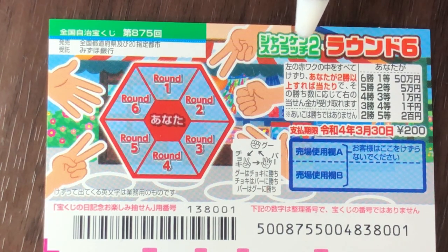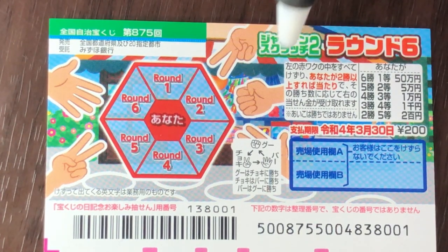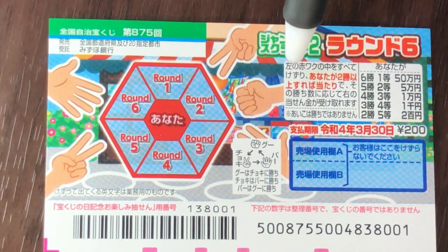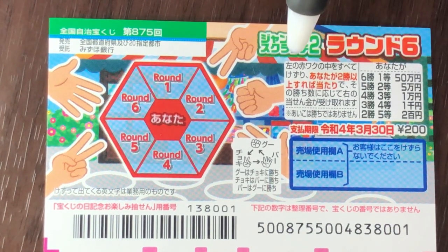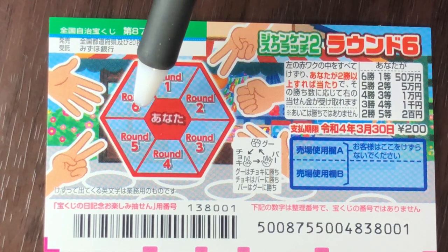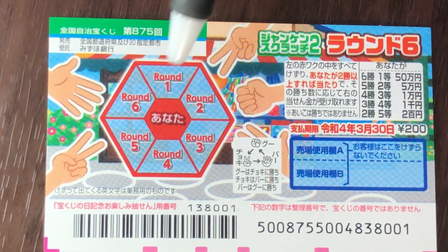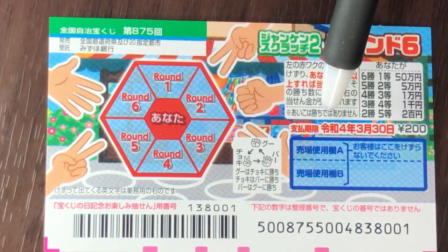This is rock paper scissors here in Japan. To win anything, you need to win at least two times. You start by scratching the center — whatever it reveals is what you need to use to beat the other rounds. You have until March 30th, 2022, Reiwa 4, to claim your prize.